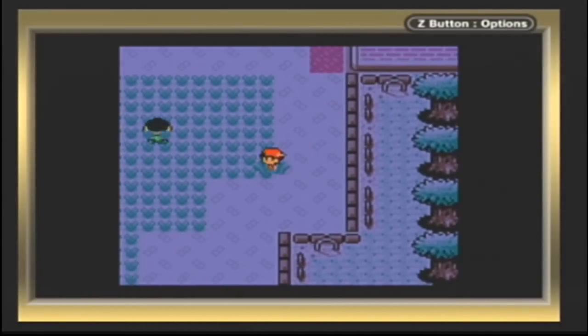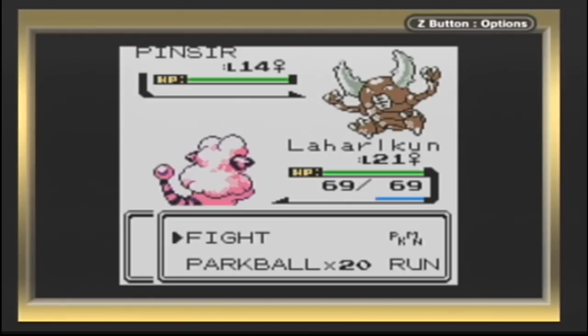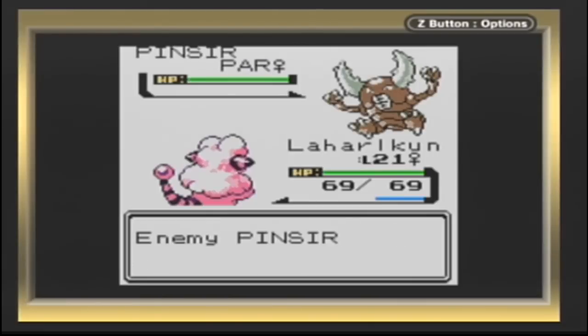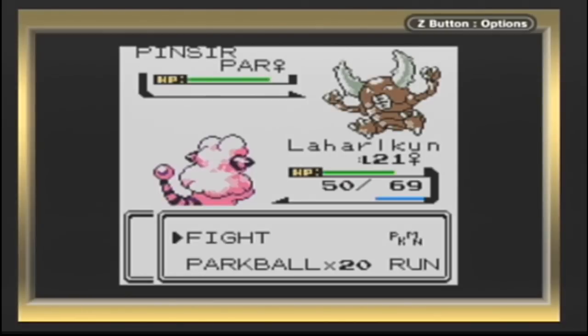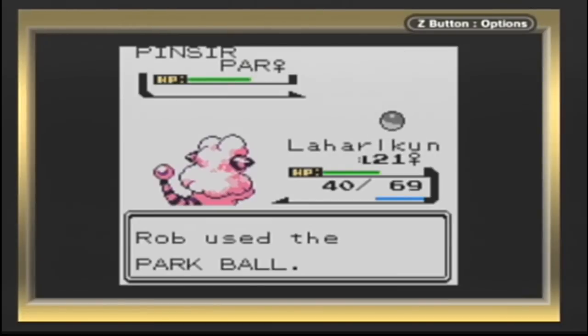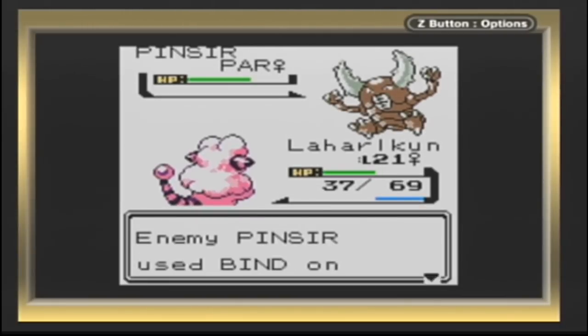This is very similar to the Safari Zone in Generation 1. I do like the Bug Catching Contest a lot better though, because it's a lot easier to capture Pokémon — you don't have to do the stupid rock and berry system where you feed Pokémon and hit them with rocks. It's overall a lot better because you can also weaken Pokémon and give them status ailments. Pinsir is honestly a good bet for winning the Bug Catching Contest — if you can catch Pinsir, you should be pretty good to go. So I'm going to try to catch him and use him for my entry.